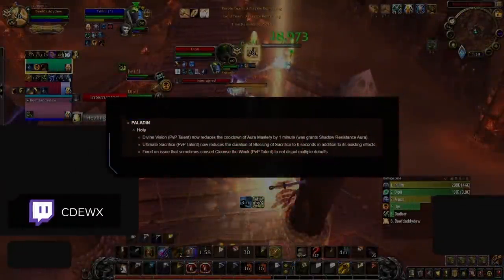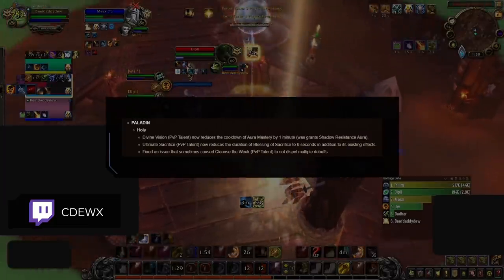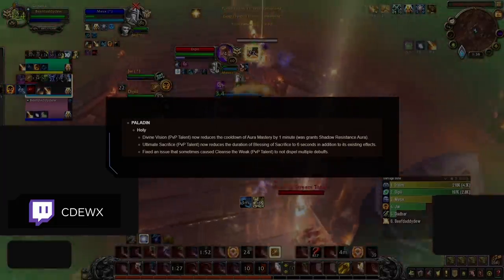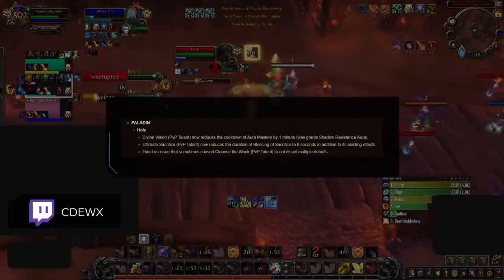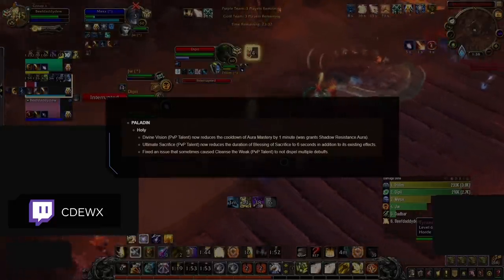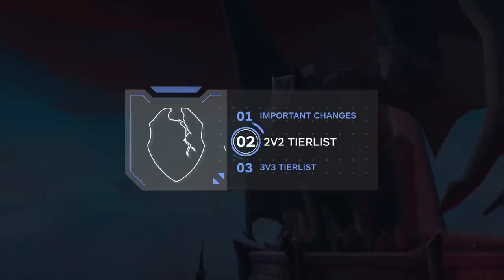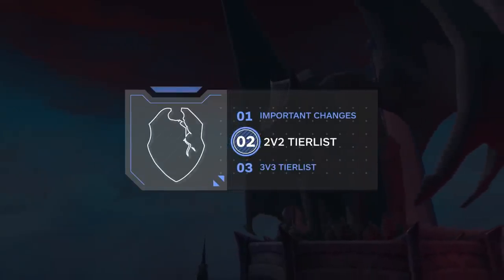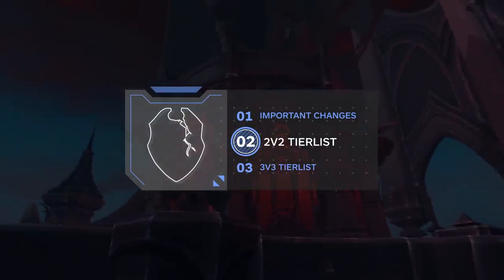This buff also helped resto shamans who have Necrolord as their primary covenant as well. Holy Paladins also had a small fall from grace as the best healer in the game, and after a nerf to Ultimate Sacrifice, they fell to the relative power level of other healers. With that in mind, Blessing of Sacrifice is still a really strong defensive CD, especially when combined with the Swiss Army Knife defensive toolkit of Holy Paladins. So let's start with the 2v2 bracket, which is currently ruled by a few classes and revolves around synergy with BM Hunters, Fire Mages, and Arms Warriors.